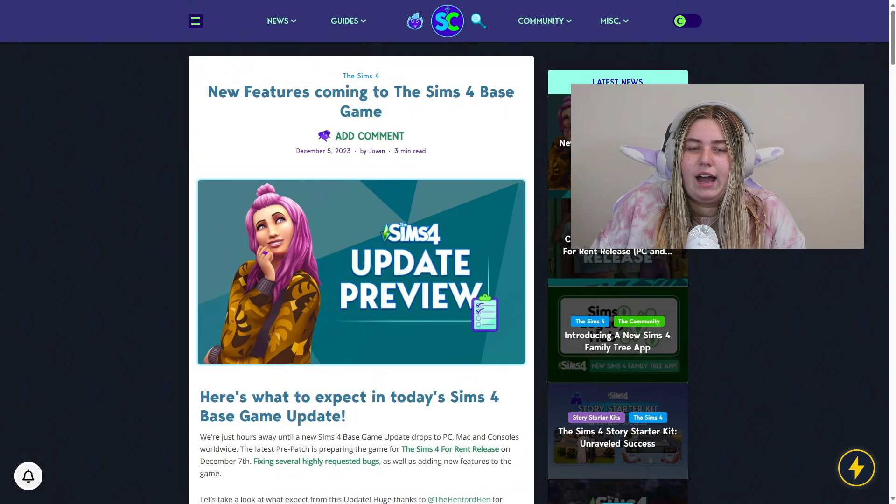Thank you all so much for watching. Let me know what your favorite updates are from this new patch. I'm sure number one will be that kitchen sink fix — I don't know why it took so long, but I'm not complaining. There was a mod that let you set sink preferences, but now you don't need it. I'm super excited because this means we're one step closer to the For Rent pack and to finally being able to property manage in the Sims. I feel like it won't be too difficult as long as you don't put 100 units on one lot.